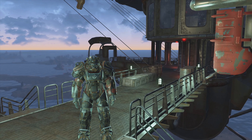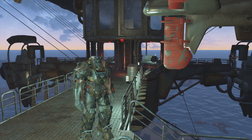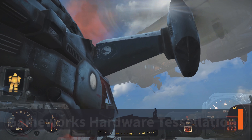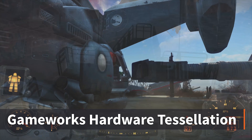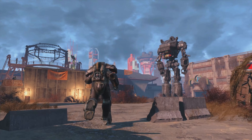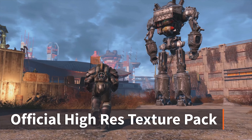For Fallout 4, Bethesda Game Studios expanded Skyrim's Creation Engine by adding a physically based deferred renderer to allow for more dynamic lighting and to paint object surfaces with realistic materials, as well as more advanced character generation. To produce those amazing god rays, they use Nvidia Gameworks to implement volumetric lighting through hardware tessellation. The game also leverages Nvidia Gameworks HBAO Plus for ambient occlusion shadowing. What really makes Fallout 4 look so amazing in 4K is the official High Resolution Texture Pack, released by Bethesda in February 2017.